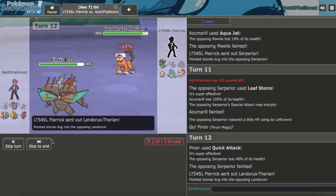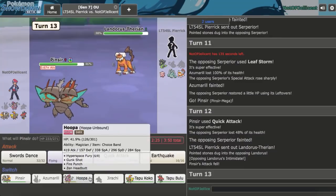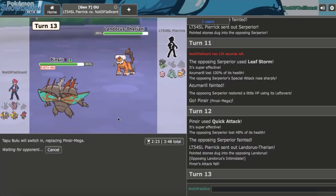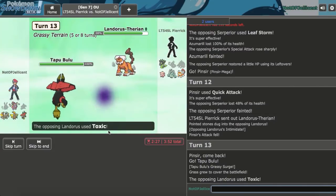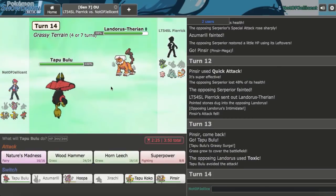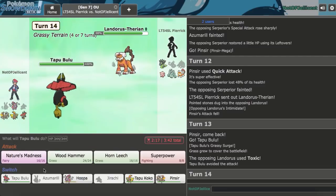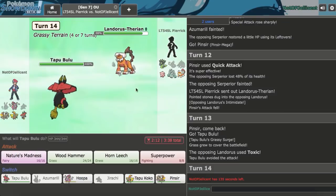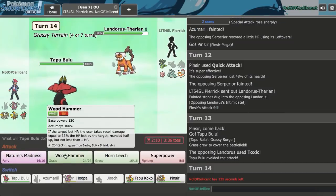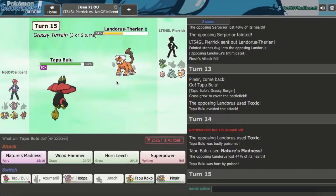Out comes Serperior. Do I forego the Belly Drum sweep and just go for Play Rough? I feel like I'll live and can Z-Belly Drum up and maybe win. Let's try it — but he straight up Leaf Storms me. I thought since it was base 75 Special Attack it wouldn't do that much, but I have to Quick Attack here. I'm really surprised that killed. We pick that off, but I'm genuinely surprised it knocked out Azu in one. Lesson learned — don't stand on the Serperior. Out comes Landorus — it might have Stone Edge to knock me out. He tries Toxic and misses, so I'll just go back to Pinsir. Goes for Flamethrower, so he can just go back to Celesteela. Let's just go for Horn Leech.